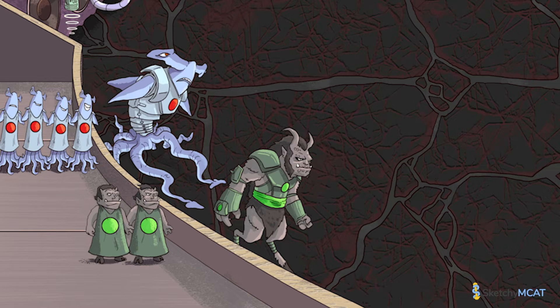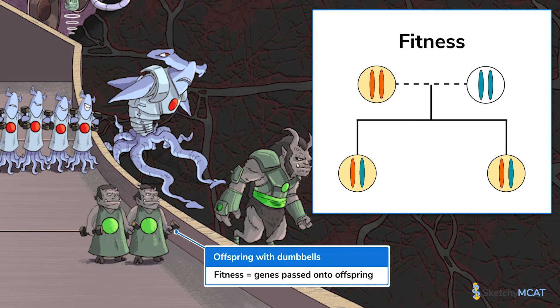Now we have the three requirements to enter the selection games, but it's not always obvious how many offspring each member of a population produces, so quantifying differential reproduction can be a particular challenge. This is where fitness comes in. When you hear the term fitness, you might think of green smoothies and aerobics classes, but here fitness means reproductive success — how many alleles an individual contributes to the next generation. Usually, the most effective way to contribute more alleles to the next generation is to have more offspring. So when members of a population vary in their fitness, the requirement for differential reproduction is met, and they're ready to enter the selection games.